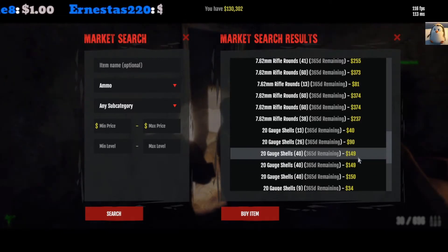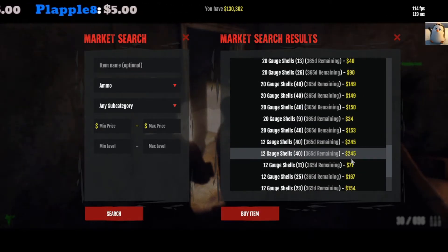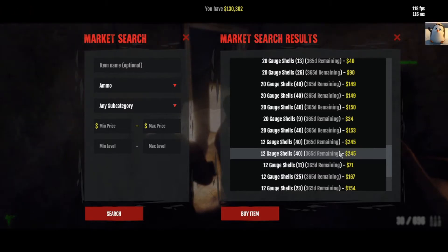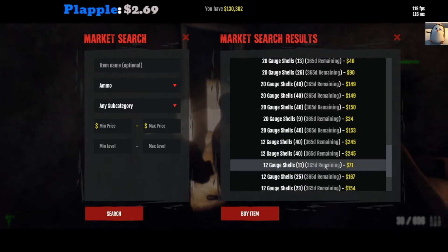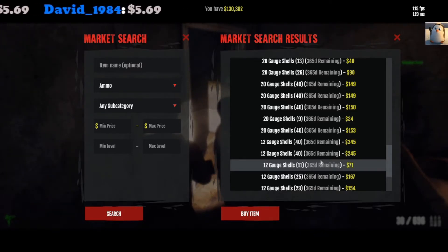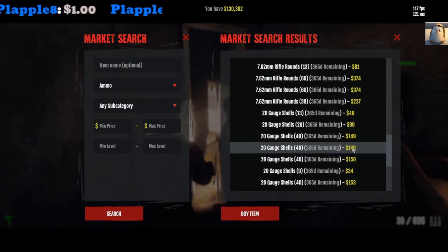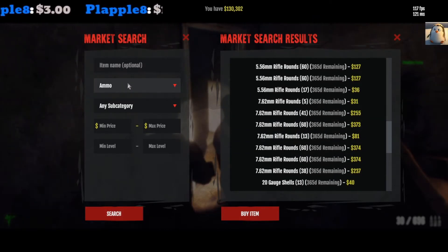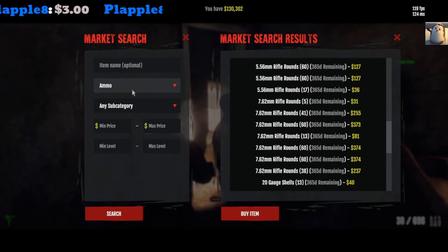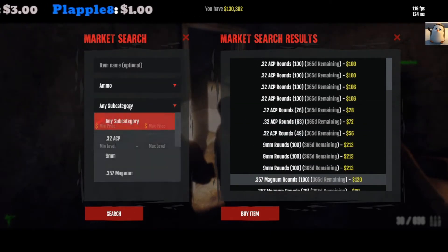12 gauge — honestly 245, that's great. I used to make a lot of my money selling 12 gauge; back then it was selling for like 400 to 350. But obviously the Chinese players have definitely helped the market — those guys loot all day so they've definitely brought the prices down. You got to thank them, they're hooking you up. So that's my light breakdown on ammo pricing.